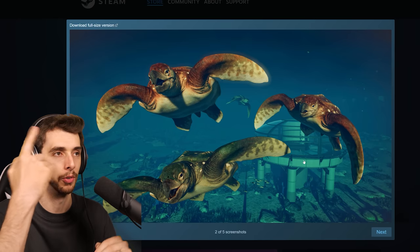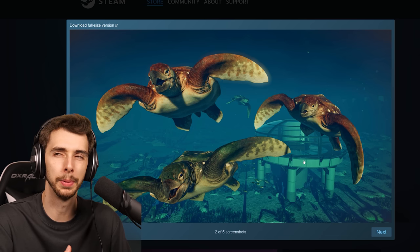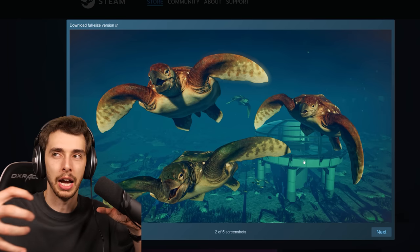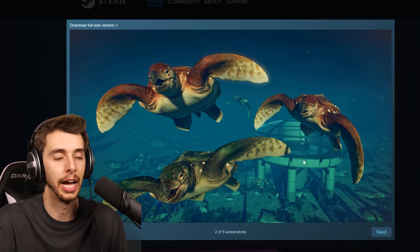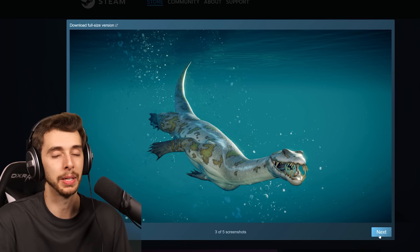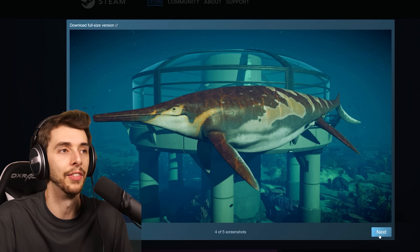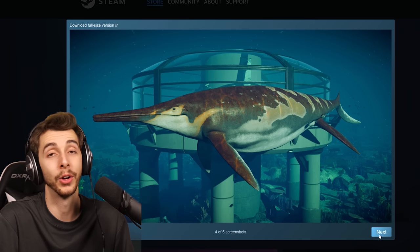It looks like something more akin to Jurassic World, or Jurassic Park: The Game where you had an observatory. It'll be interesting to see how guests will be able to enter it. I'm assuming it's going to be something similar to the viewing dome in JPOG, where you have an entrance and then you can plonk it down in the lagoon for a better view. Something I thought would've been in the game right from the beginning.